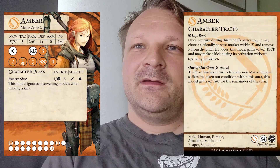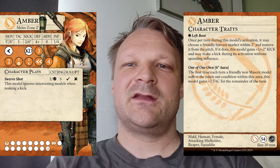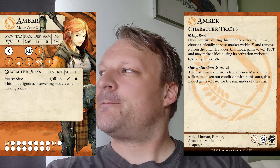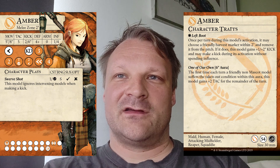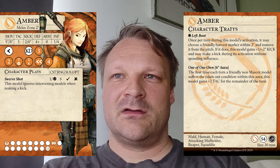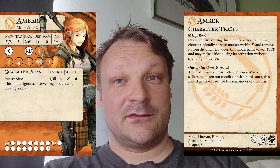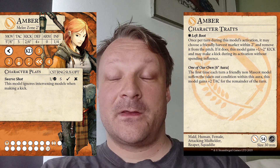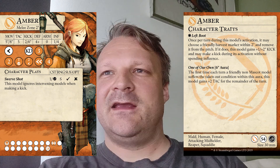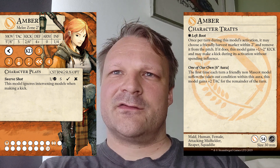On the back of the card: human female, attacking midfielder, Squawdy and Reaper — all the usual things and about as expected. Her trait is Left Boot: once per turn during this model's activation, it may choose a friendly harvest marker within range and remove it from the pitch. If it does, this model gains +1/+2 kick and may make a kick during this activation without spending influence.